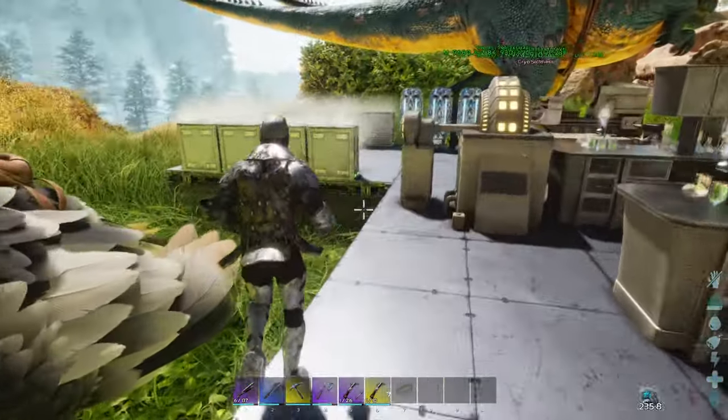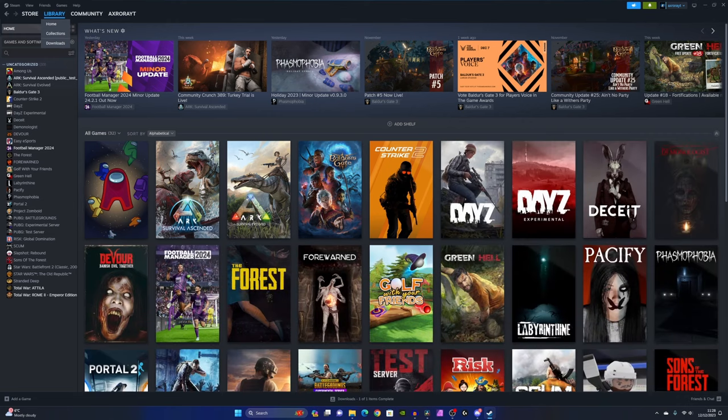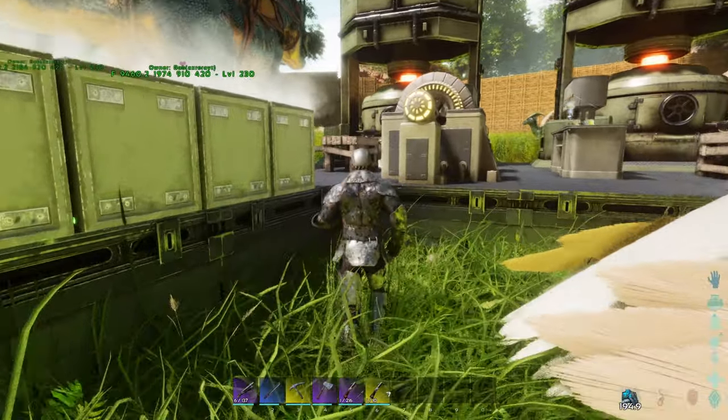To access the public test realm in ARK Survival Ascended, open your Steam library and right click on ARK Survival Ascended, then click Properties. Navigate to the Betas tab on the menu on the left-hand side, then select the proper beta branch — the public test realm — from the beta participation drop-down. Doing this will cause your game to download an update which will patch your game to the public test realm.